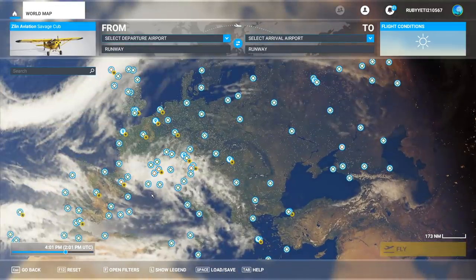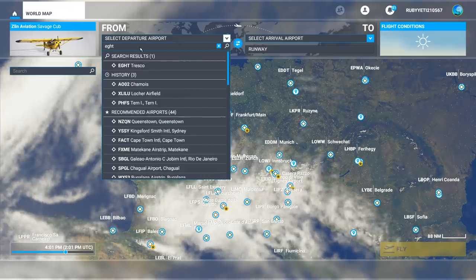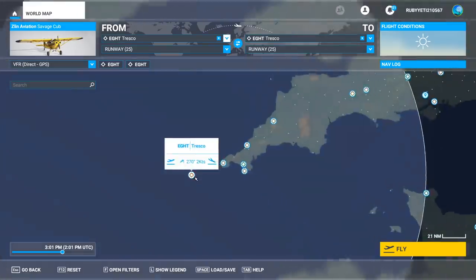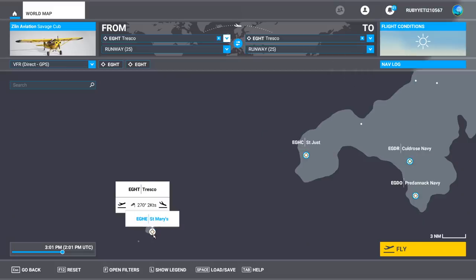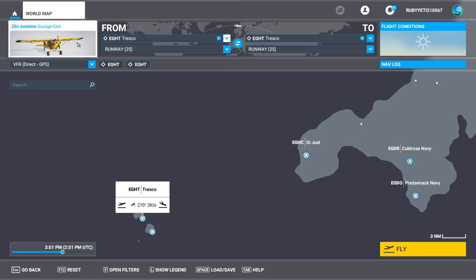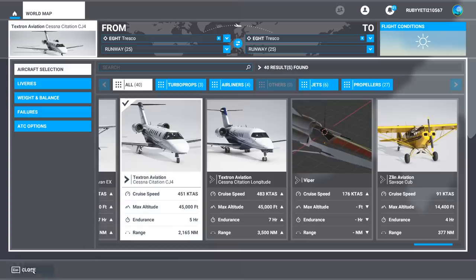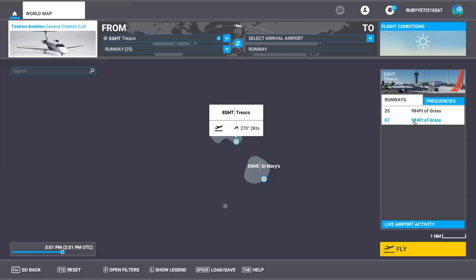Let me move a little bit away from the Alpine region. Let's go to the Isles of Scilly in the UK. Tresco — isn't that like a grocery store? I think that's Tesco. Now, the Isles of Scilly — I've talked about them before in a video. This is actually where one of the shortest flights in the world happened. There's a scheduled route from St. Just to St. Mary's, and that was like three minutes of flight time, which is very interesting. There is actual airline traffic here. Let's go for a Cessna Citation CJ-4, which will probably not be happy again with this runway of 900 feet — which, by the way, is grass.